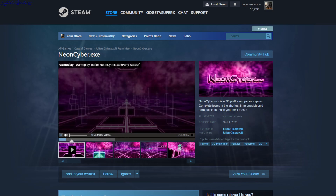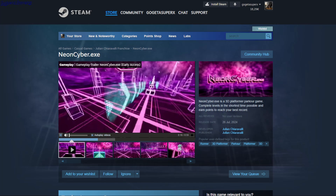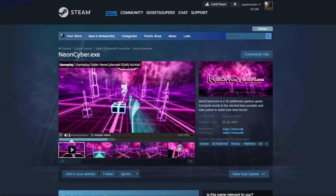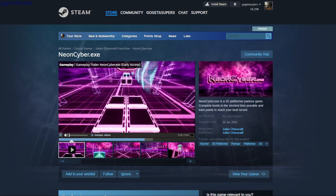Neoncuber.exe. So this is a platformer with neon cubes — you can jump, wall run, and climb the platforms. These cubes probably reset your jump or something.